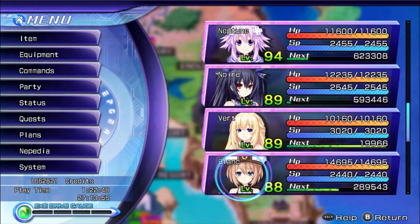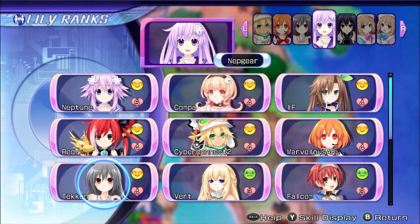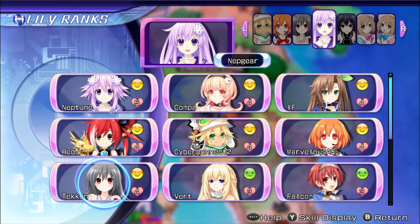Now we come to the most tedious part, which involves a lot of share grinding — which is why ideally you do this in Chapter 5 before you face CFW Magic. You need to recruit all three of the remaining CPUs by getting their shares up to 50%. The Ultra Dimension CPUs are optional, so you can skip them. If you have actually been doing Lily Rank grinding, I would actually recommend that you skip them, because if you don't, you're going to end up going for the Holy Sword ending, which is the alternative version of Conquest.